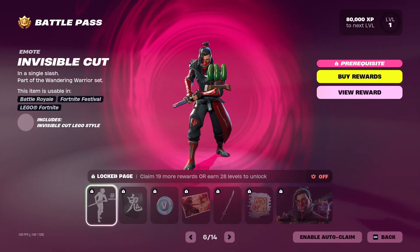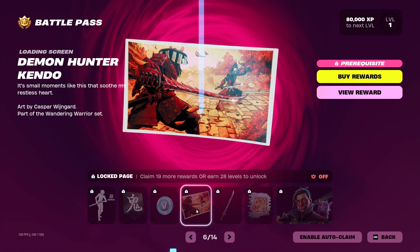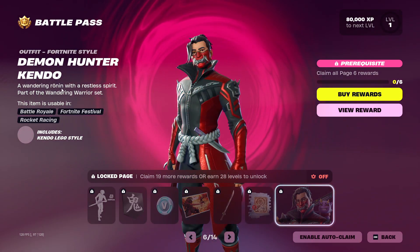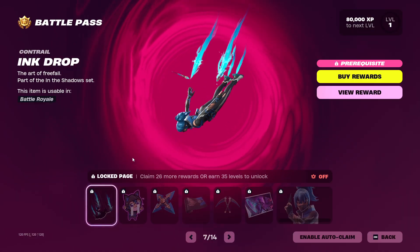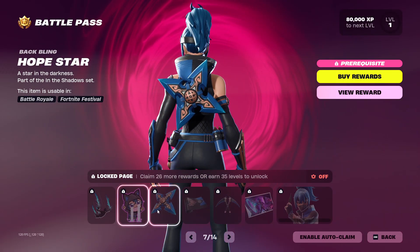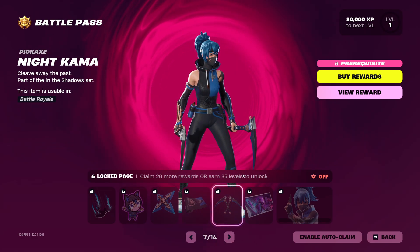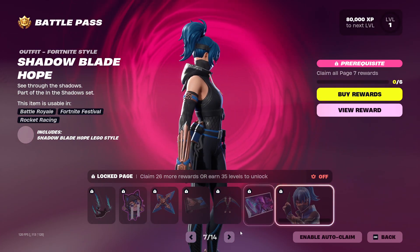We've got the Invisible Cutter emote, a banner icon, more V-Bucks, the Demon Hunter Kendo loading screen, the Turbulent Blade pickaxe, the Woodblock Print Kendo emote, the Demon Hunter Kendo edit style, the Ink Drop contrail, the Nico Hope emote, the Hope Star back bling, and the Shadow of Hope weapon wrap.